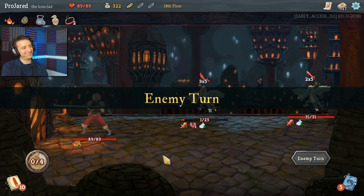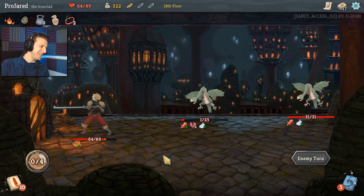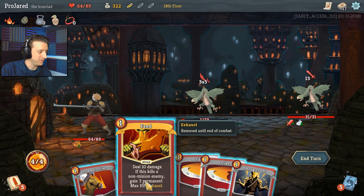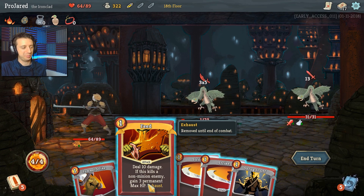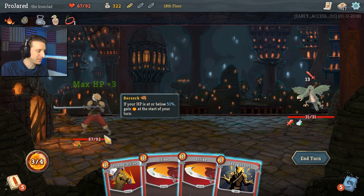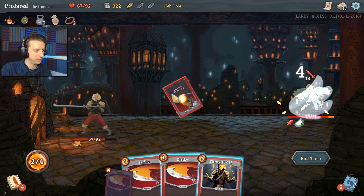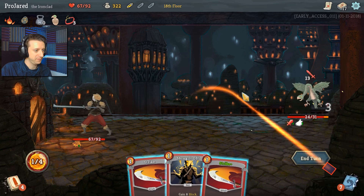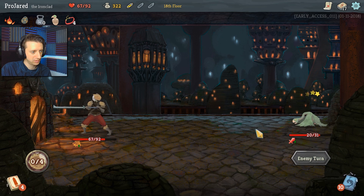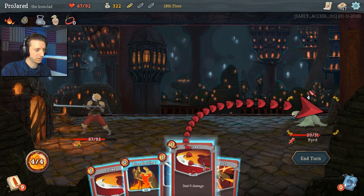He's got a hit point left and this is going to hurt. He comes in and I just lost about 25% of my health. But I do have this Feed card — it says exhaust, so if you play it, it's removed from the battle. But if you use it to finish off an enemy, I eat the bird and get a maximum of plus three hit points, which is sick. I'm going to go a little more offensive here and bring him to the ground. That stunned him! Now I can just destroy him.